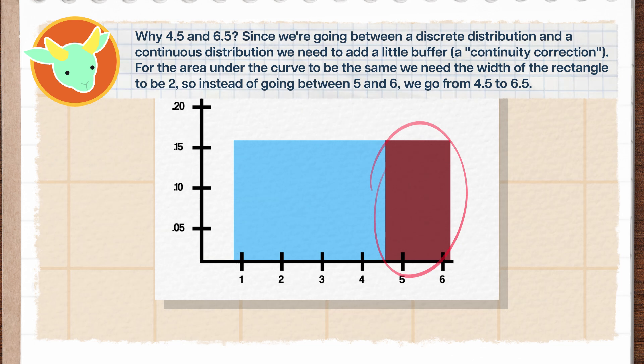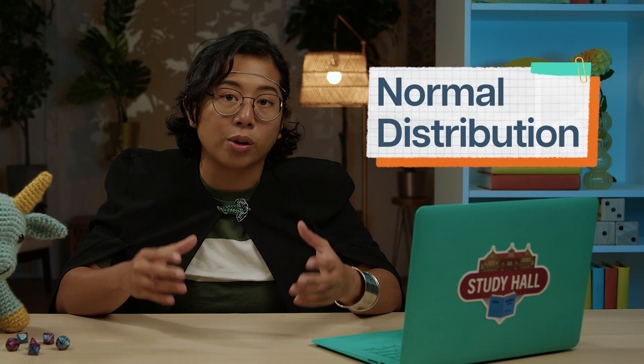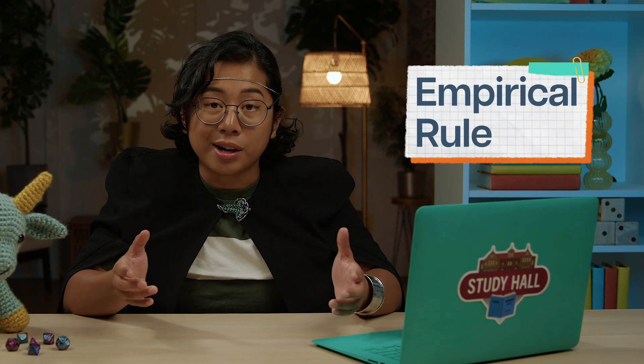That area under the probability distribution curve is the probability I'm interested in. The area of a rectangle is base times height, which is 2 times 1/6 here. So now we're back to that little over 33% number. In general, thinking about probabilities as areas under curves is the way to go. Take the normal distribution, which helps us use standard deviations to understand certain parts of a whole through the empirical rule.